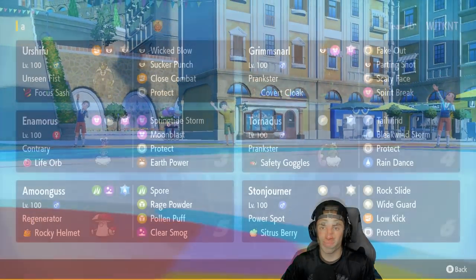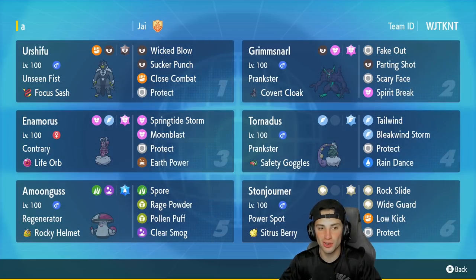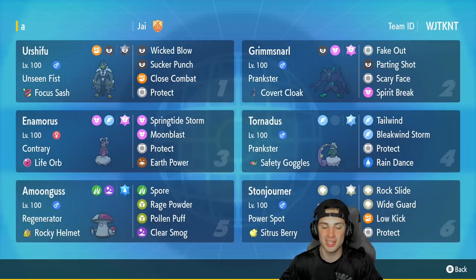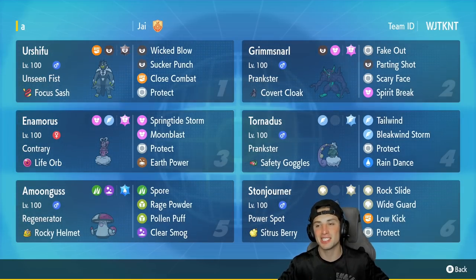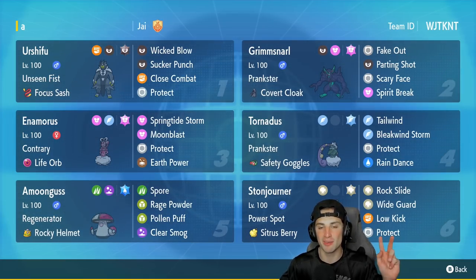Three and oh yet again on the casual ladder! Bleakwind Storm comes out, Scream Tail get on out of here — there it is ladies and gentlemen, a perfect record. An Enamorous team that you guys can try out for yourselves for Regulation D. This team was absolutely amazing — loved the Stonjourner on it. Grimmsnarl, Tornadus, and Amoonguss for great support, then Urshifu and Enamorous doing the heavy lifting. If you enjoyed the content, smash that like button and click that subscribe button. Good life — peace out!